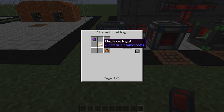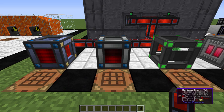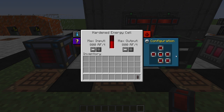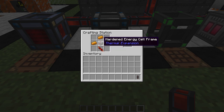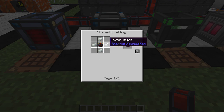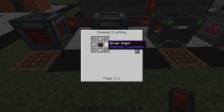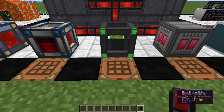The next one is the Hardened Energy Cell. It holds two million RF with a max in/out of 800. It also has redstone control and configuration. The recipe is three copper, another redstone conductance coil, the Leadstone Energy Frame, and four invar. Invar, as covered last episode, is two iron and one ferrous/nickel, and you can do that in the Tinker's Smeltery — no other machine required.